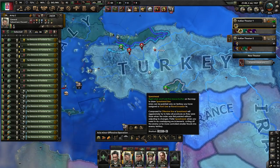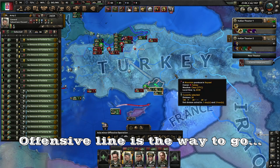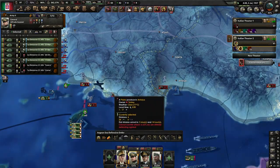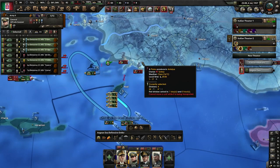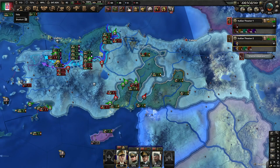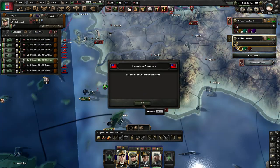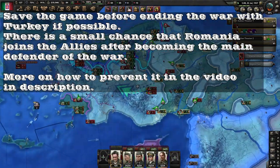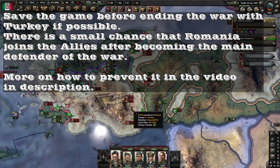As they remove their divisions from here, we can counterattack from these two islands. Not much resistance here. Japan is starting to do their weird stuff. We got a lot of encirclements and the situation here is looking great. Turkey is fairly close to giving up.